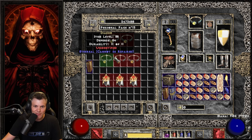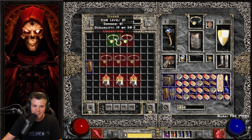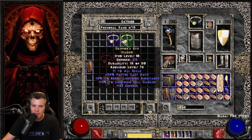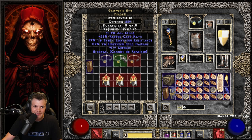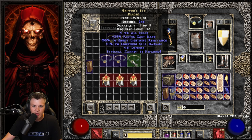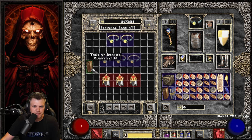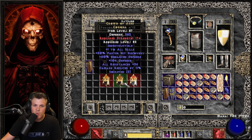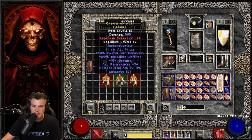Next, 5 unique Diadems — Griffon's Eyes. Three of them are Ethereal unfortunately. Then 3 unique Coronas — Crown of Ages, which rolls 1 to 2 open sockets. First Crown of Ages: minus 15% enemy lightning res, plus 14 lightning damage, 1 open socket, 21 All Res, 11 DR. Second: minus 15, plus 12, 1 open socket, 26 All Res, 11 DR. Third: 2 open sockets, 25 All Res, 12 DR — at least one rolled 2 open sockets. The Ethereal Griffon's Eyes roll minus 20, minus 19, and minus 20 to enemy lightning resistance — minus enemy lightning res being the most valuable stat on this diadem.